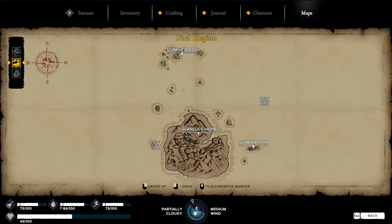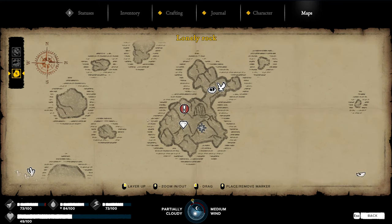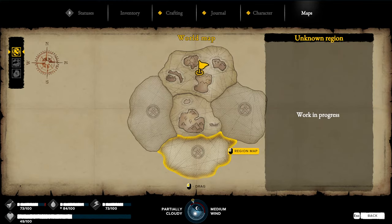The fifth and final piece is actually not on the Island of Hope itself — it's located at the Lonely Rock. Now that I've shown you where these are on the overhead map, let's take a look in game to give you a more precise location for each one.